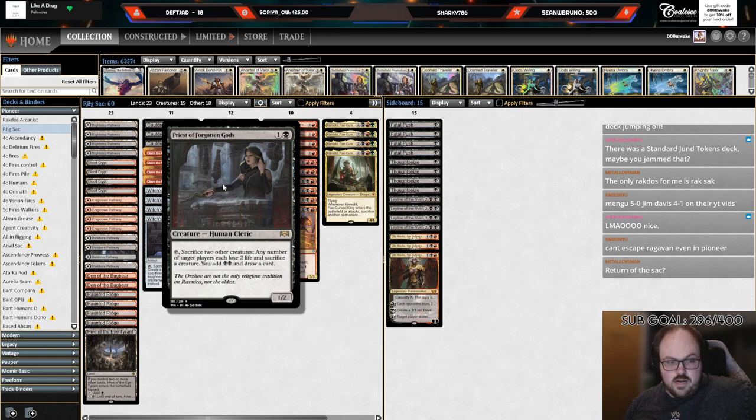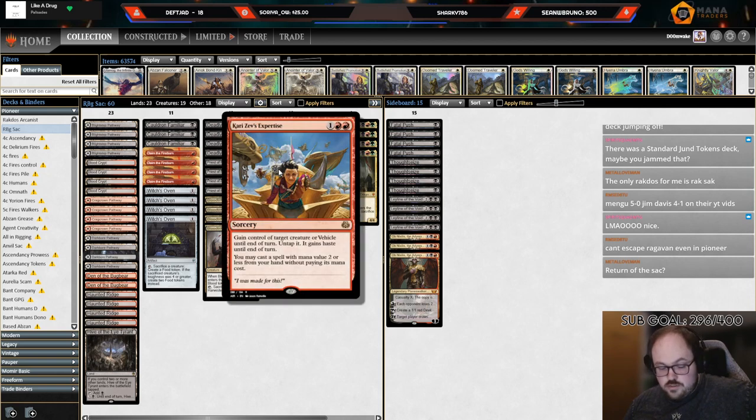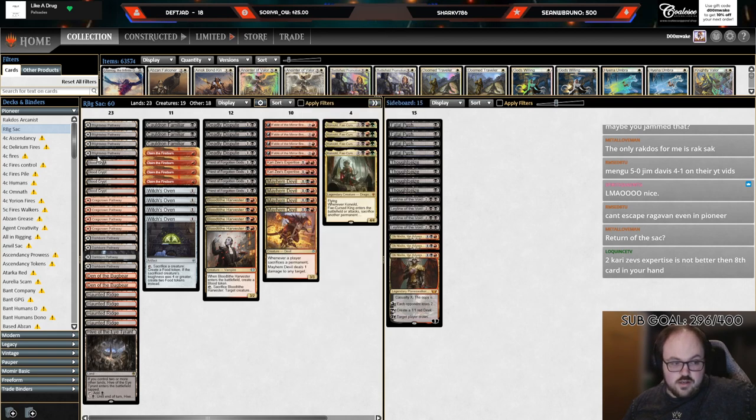Priest of Forgotten Gods is obviously a powerful card in its own right. With cards like Claim the Firstborn and Kari Zev's Expertise, you can steal their thing — it gives them nothing to sacrifice to the Priest. You might sack a Familiar or Bloodtide Harvester along those lines, and that's really powerful.